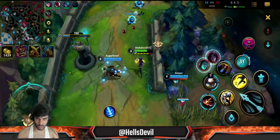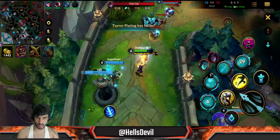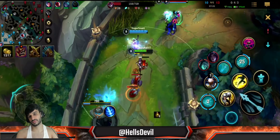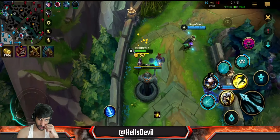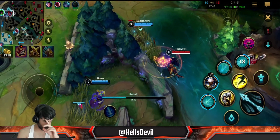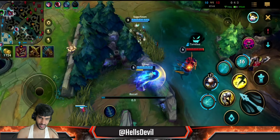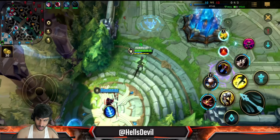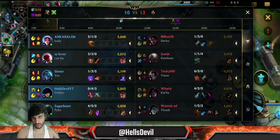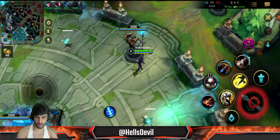They want to gank so I'm just staying. Vex completely failed her ultimate, so I'm just going to go back. If she hit her ultimate, we would have killed both of them - that was a double kill right there. I really want to go back. Irelia is still AFK by the way.